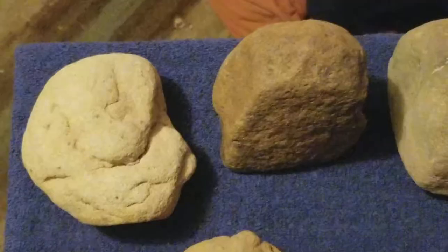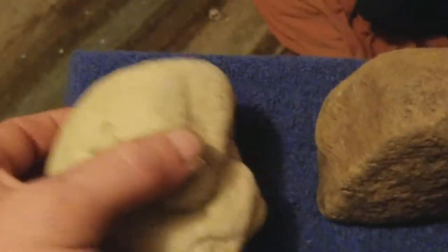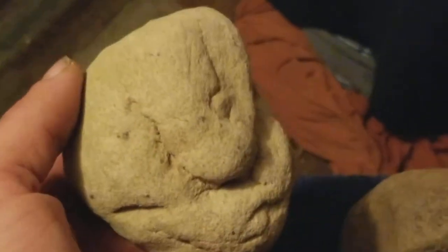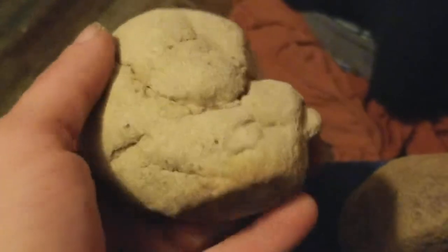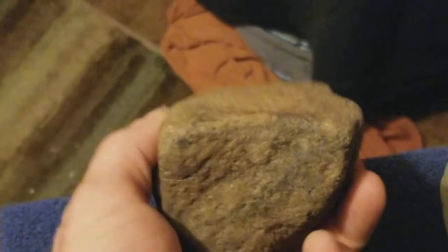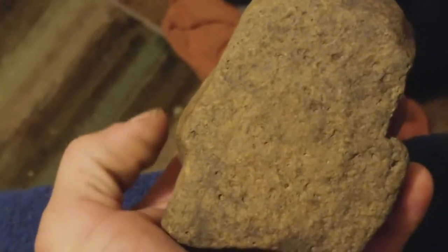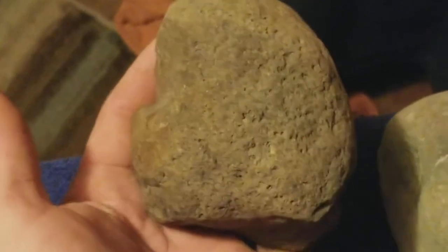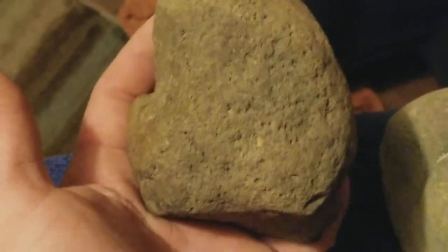Hey guys, going to go over some of my effigies here, mainly face effigies. Here's a sandstone one - flat top, flat bottom. It's a sandstone or something like that, and it's got a facial profile facing to the left. If I remember right, there's another profile there too.